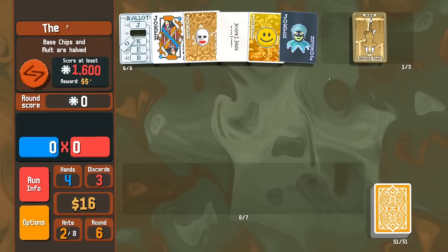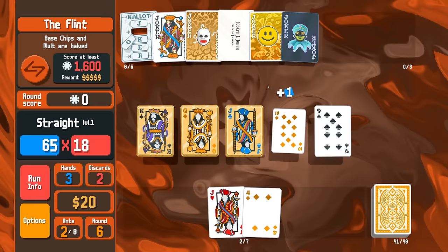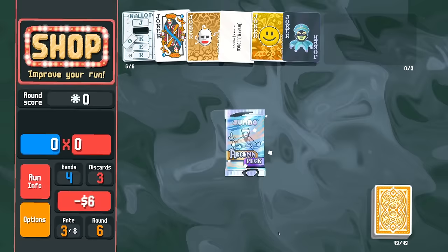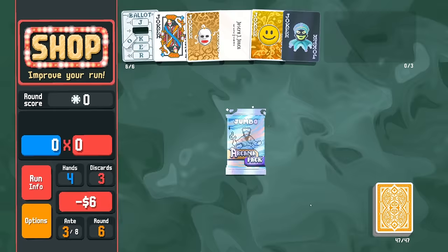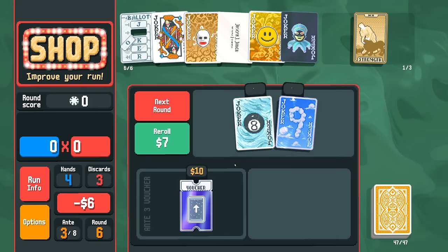Alright, so we got the Flint here. Go ahead and just use the Hangman card now. This should be a pretty good amount of chips. It's also going to convert the face cards. Look at that — we get one straight. Level one straight, no problem. Looking really, really strong. Normally I wouldn't be going for Jumbo Arcanas, but I think that this is one of those times where it's okay to. I'm just going to keep trimming our deck here. Super card — we get a Strength card. Hermit's going to double our monies. Perfect time here with us having $20. Half Joker — nah.